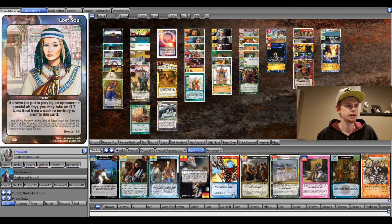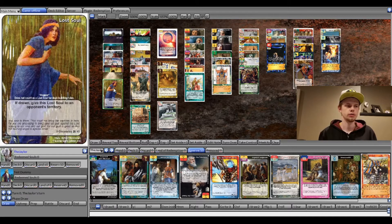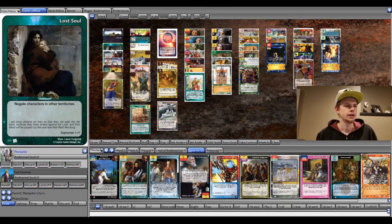So let's start with the Lost Souls. Pretty standard aggro Lost Souls for any speed deck. Got Distressed in here because it answers some of the counters I'm most worried about with all the territory class stuff and all the search stuff — like Moses, Jonah, bad merchants, stuff like that.